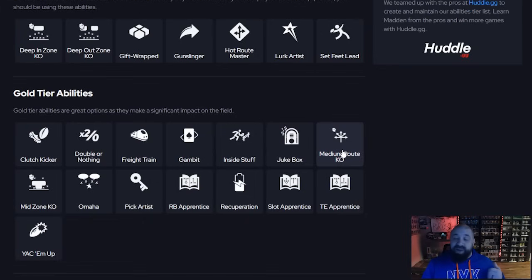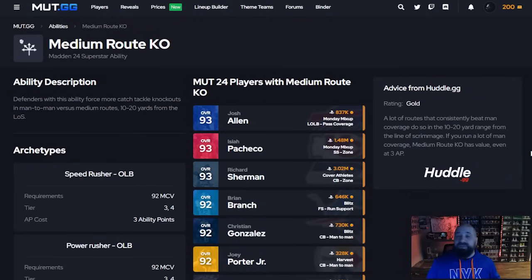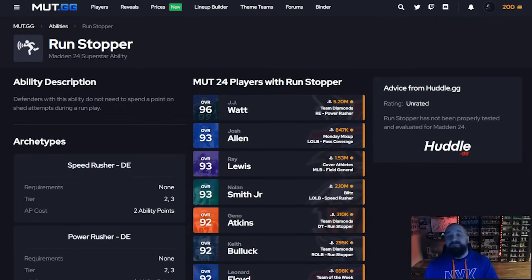If you run a lot of man coverage, there are Short Route KO, Medium Route KO, and Deep Route KO. Medium Route KO forces more catch knockouts in man-to-man versus routes 10 to 20 yards from the line of scrimmage. As mutt.gg notes, the majority of man-beating routes fall in that 10 to 20 yard range. No players currently get this ability discounted, so you're spending mostly three AP, which is why I'm staying away — but it has the potential to be great once discounted players appear.